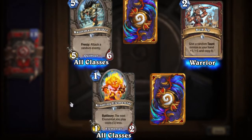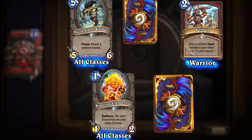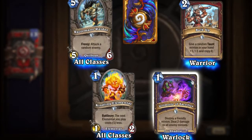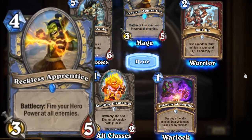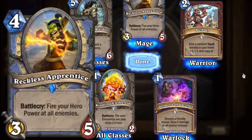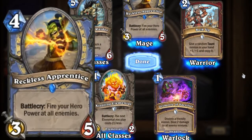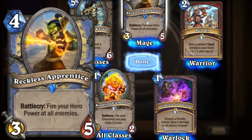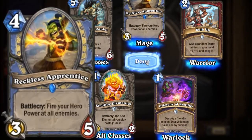Kindling Elemental — Battlecry: the next Elemental you play costs one less. Another Grimoire of Sacrifice which we got earlier, and another Murloc card. The rare card is Reckless Apprentice — Battlecry: fire your hero power at all enemies. Well that's pretty cool. I can see why it's Reckless because it's not targeted, but that seems really useful, especially if you're facing off against Murlocs.